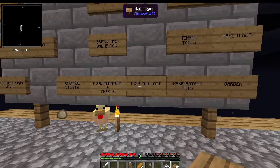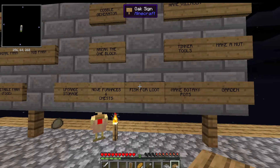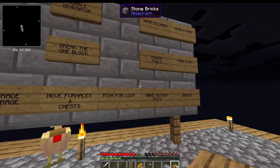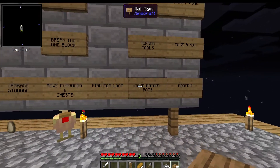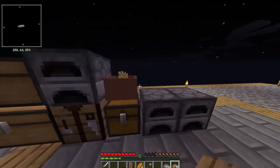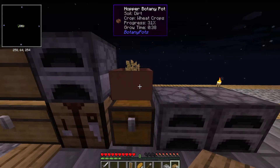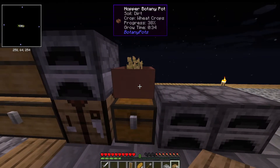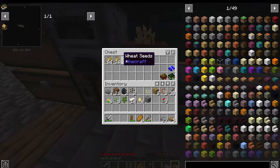We're gonna fish for loot because apparently there are treasure chests and those could be very helpful. At some point I want to make a pond and fish for loot. We're gonna make more botany pots — over here, this wheat is in the hopper botany pot that we got from a reward back in episode one or two, and it's a hopper botany pot that feeds into this chest.